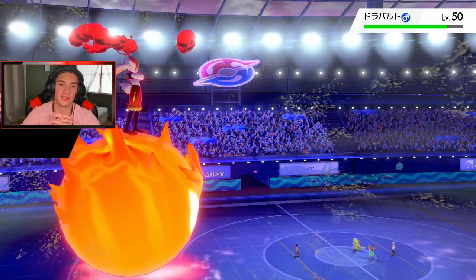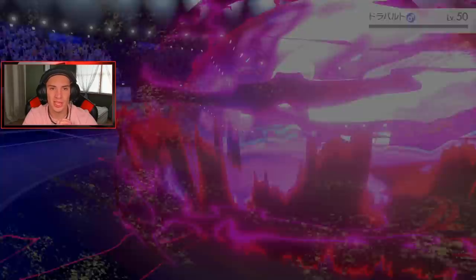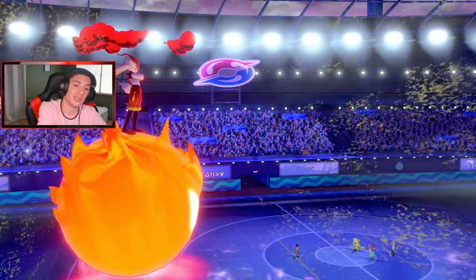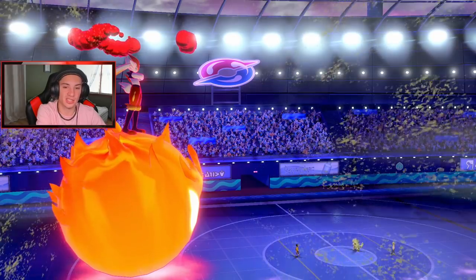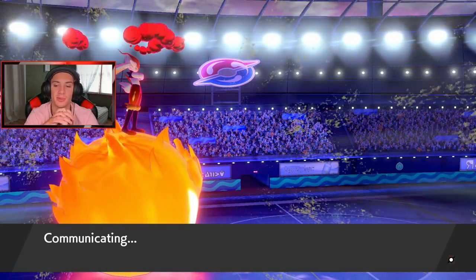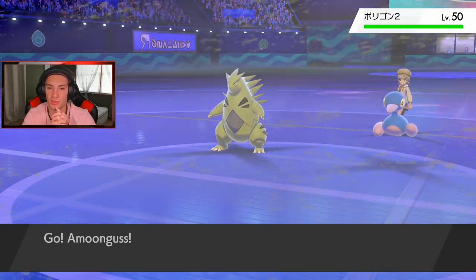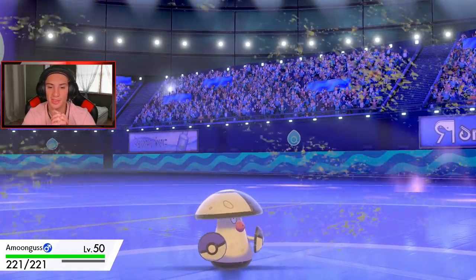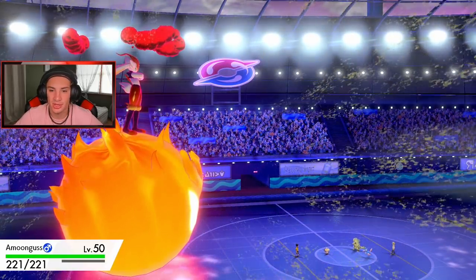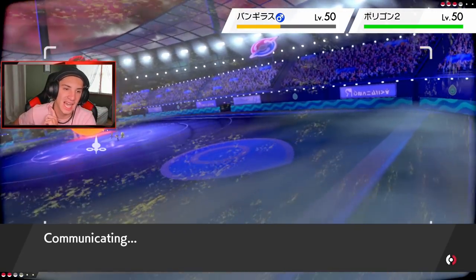Now it's Cinderace and Amoongus on the field, which is truly fine. We can Rage Powder all day, put Pokemon to sleep, do a ton here. A Max Knuckle will actually take out that Tyranitar. He throws out Porygon-2 next. I think I just put Porygon-2 to sleep and Max Knuckle over on Tyranitar — there's Rage Powder since we have the speed advantage, put you to sleep, and drop a Max Knuckle for that +1 Attack boost on Cinderace.